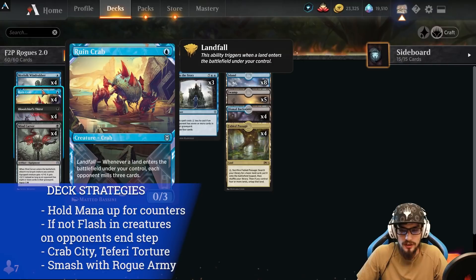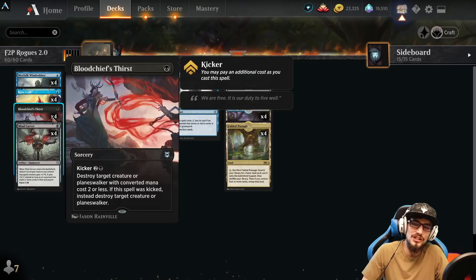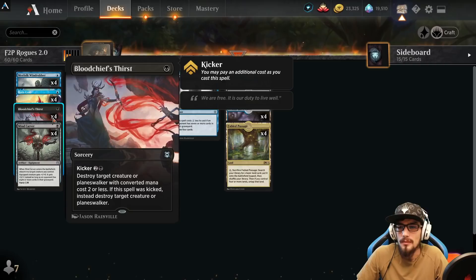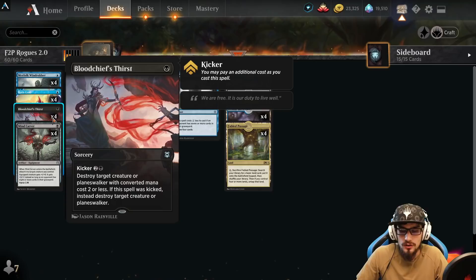Four copies of the Rune Crab — probably the most hated card in Magic: The Gathering Arena right now. It's a 0/3 with landfall: whenever a land enters the battlefield under your control, each opponent mills three cards. Four copies of Blood Chief's Thirst, the best removal in Arena right now. For one mana, destroy target creature or planeswalker with converted mana cost two or less, or kick it for four to destroy any target.